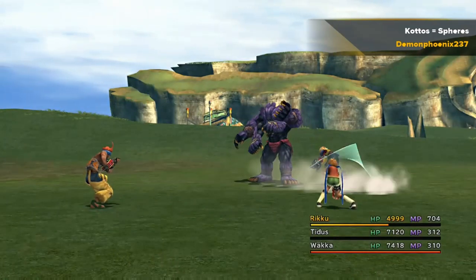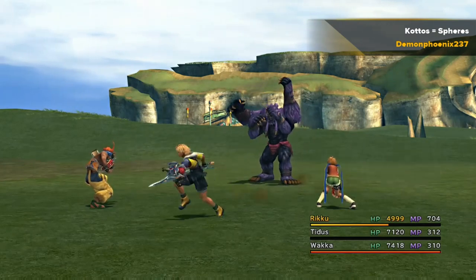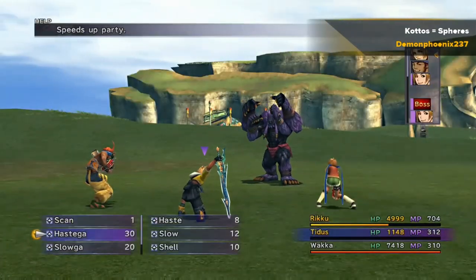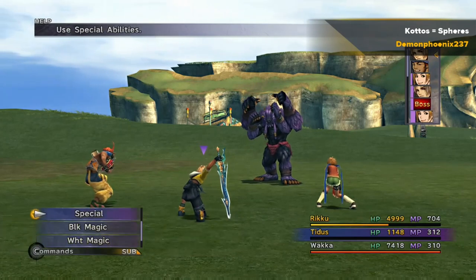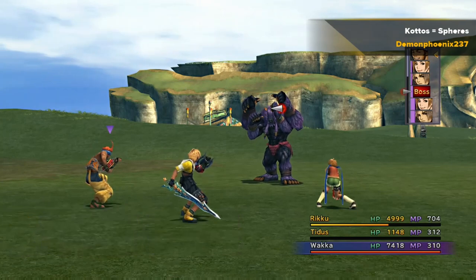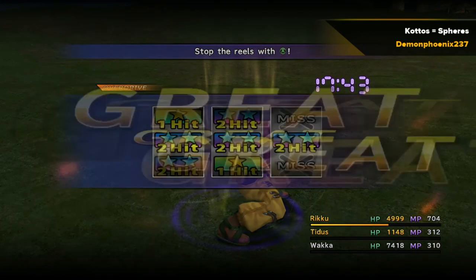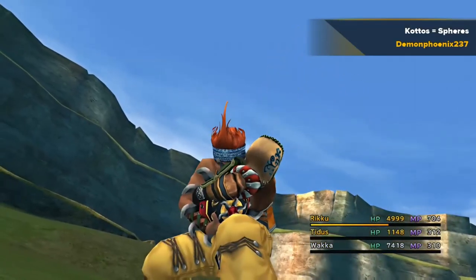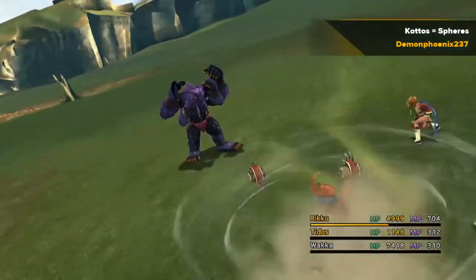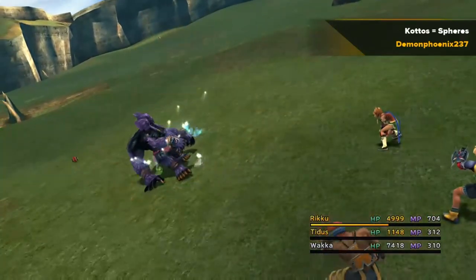He can only attack one character at a time, so if at least two of your characters have Auto-Phoenix you should be able to take him down even if you're a little weaker than I am here. Use the 99 sphere levels from Don Tonberry, go around and activate as much of the grid as you can, and then you should be strong enough to take down Kottos. You can use the overdrives with Victor Overdrive mode, or with Stoic or Comrade so that when he damages you it fills your overdrive gauge, and then use overdrives to take him out.